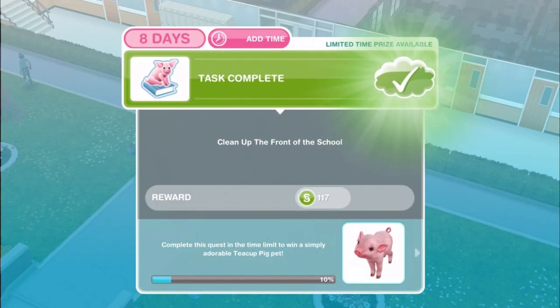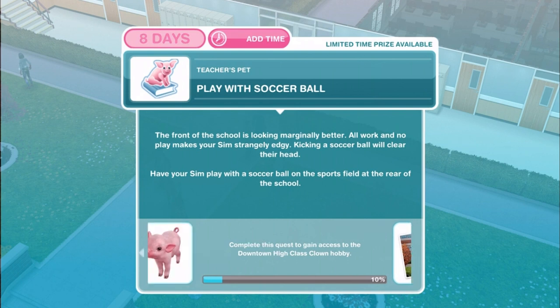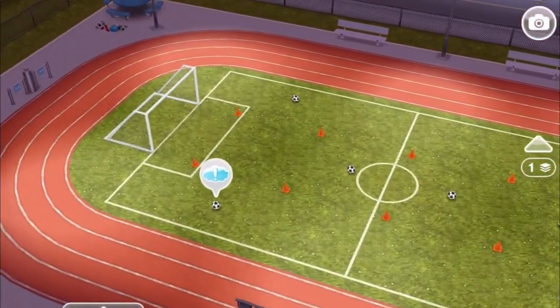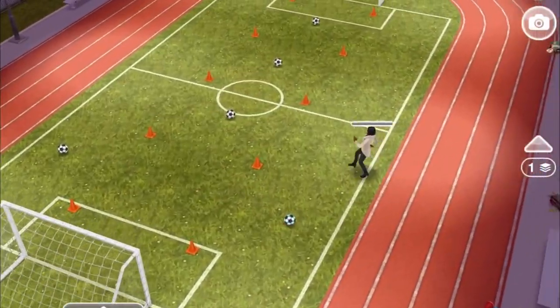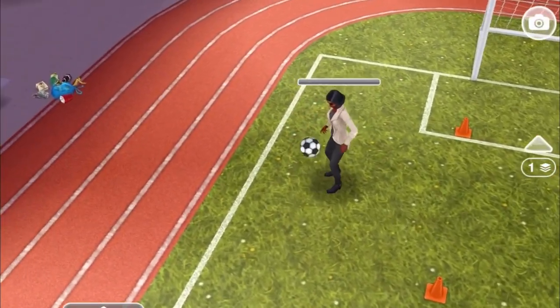Once your last Sim has finished the last cleaning task, the entire task will complete, and the next task will be: Play with soccer ball. The front of the school is looking marginally better. All work and no play makes your Sim strangely edgy — kicking a soccer ball will clear the head. Have your Sim play with a soccer ball on the sports field at the rear of the school. Kick soccer ball for five minutes. Here we've got our Sim on the athletic field getting ready.